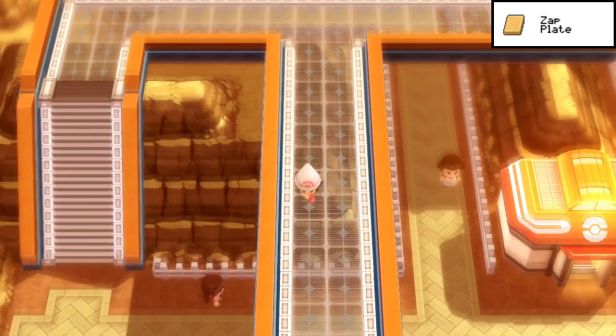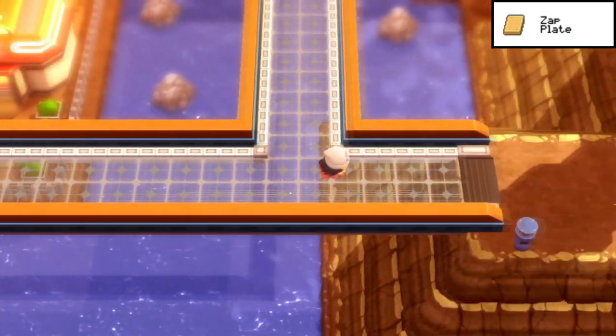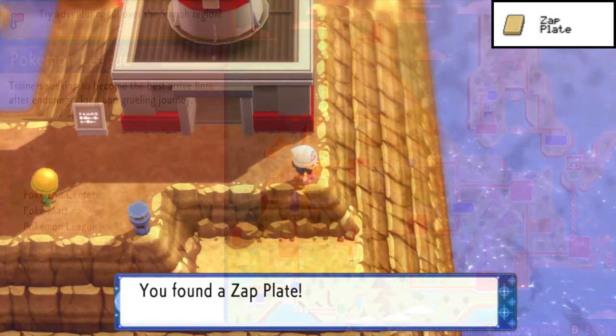The Zap Plate is located in Sunyshore City — makes sense, it's an Electric-type plate, and the city has solar panels and all that technology. By the Vista Lighthouse, you'll find the Zap Plate in the corner.